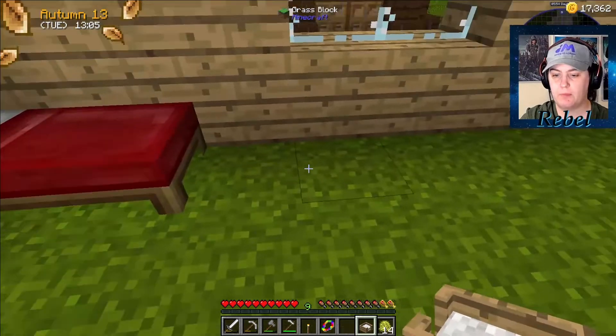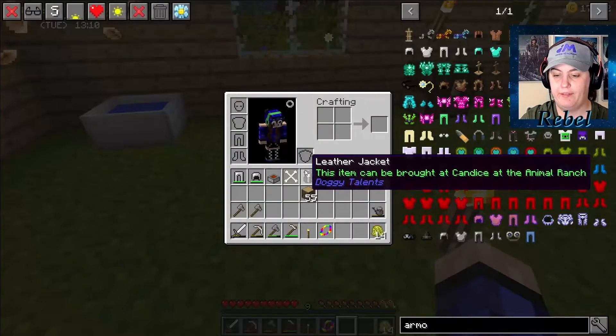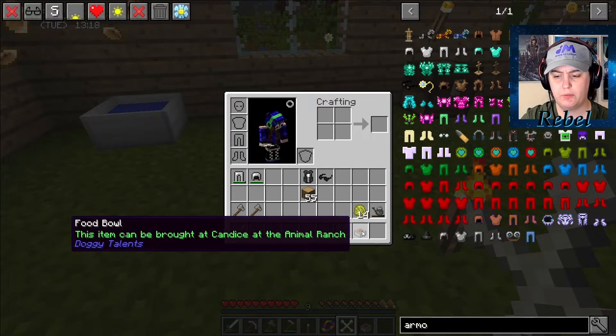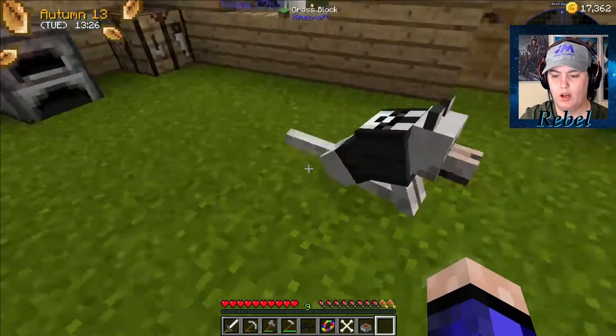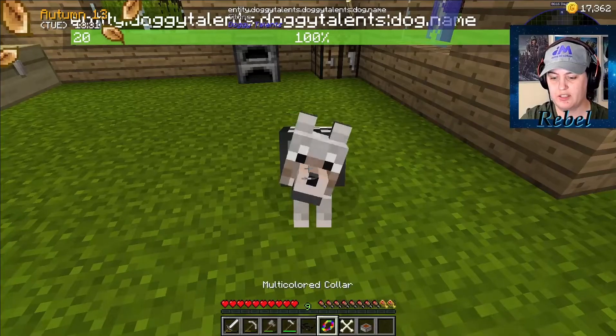We have the bath. Let's put the bed next to my bed. I also got a throw bone, a collar, a food bowl — I'm not sure what we put in the food bowl, I've never messed with this kind of stuff before. And sunglasses, because why not? How do I put... oh, he looks so cool! What's the sunglasses do?